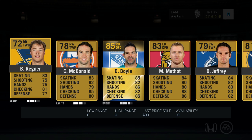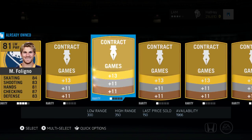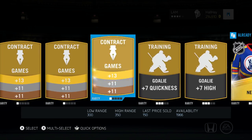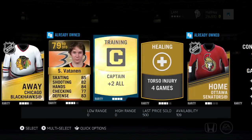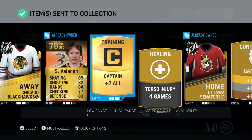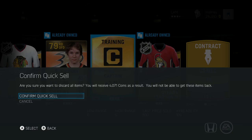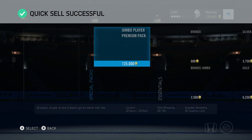We got Regner, McDonnell, Boyle, Mathod, Jeffrey, Foligno — come on, something in the back please. No players I don't see — wait, a captain card. I'll send that to the collection. We got one more left.